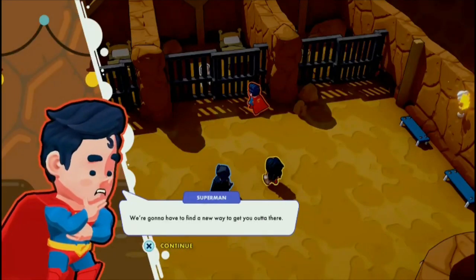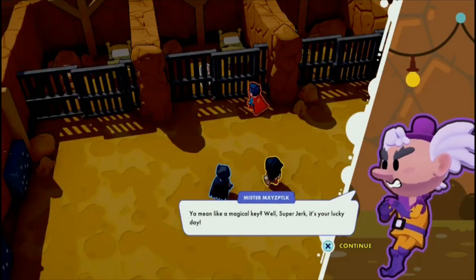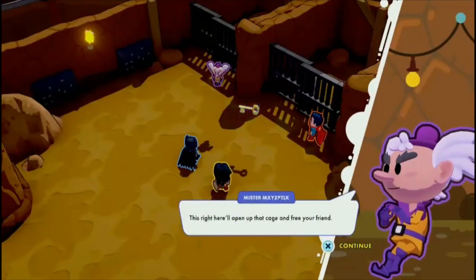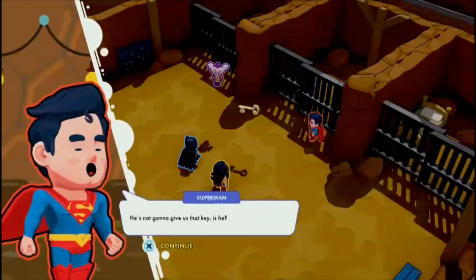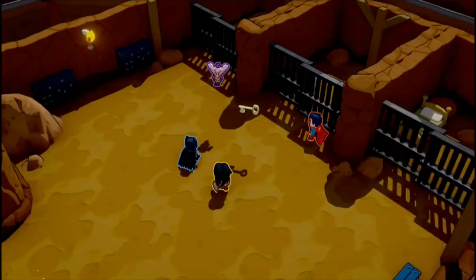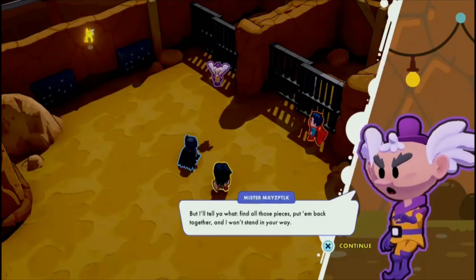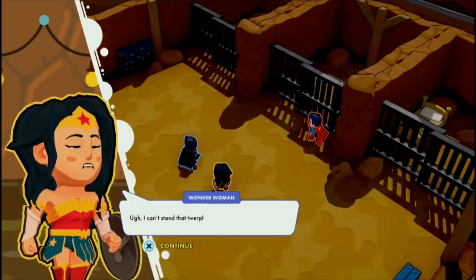We're gonna have to find a new way to get you out of there. You mean like a magical key? Well, Super Jerk, it's your lucky day. This right here will open up that cage and free your friend. There's just one problem though. He's not gonna give us that key, is he? All bad signs point to no. The problem with the key is... it's broken! But I tell you what — find all those pieces, put them back together, and I won't stand in your way. Good luck, bozos! I can't stand that twerp.